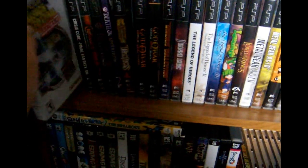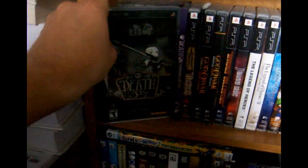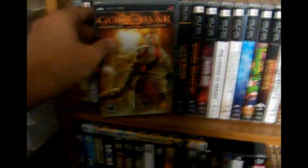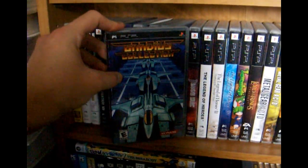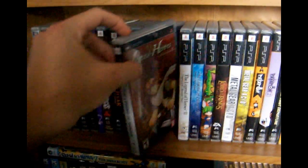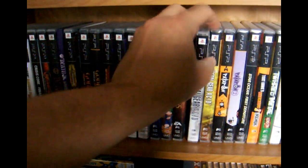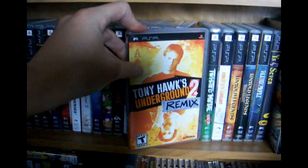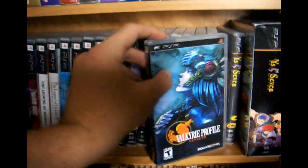Now for the PSP collection — not as big as some people's. We have Astonishia Story, the Capcom Classics Collection, Final Fantasy Crisis Core, more Castlevania, Death Jr., Dungeons and Dragons Tactics, God of War Chains of Olympus and Ghost of Sparta — my favorite action game of all time — Gradius Collection with all the old-school Gradius games, Jeanne d'Arc, Legend of Heroes 1, 2, and 3, and Lemmings.